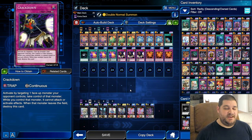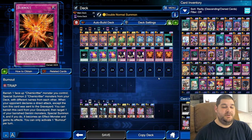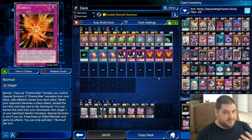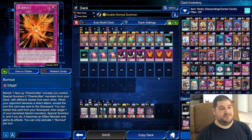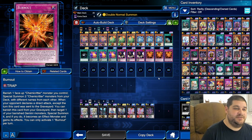We're playing three copies of Crackdown to keep us alive as long as possible. Finally, Burnout is a trap card: banish one face-up Chemicritter you control, then Special Summon two Chemicritter monsters from your deck with different names. When your opponent declares a direct attack, except the turn this card was sent to the graveyard, you can banish Burnout from your graveyard, target one of your banished Gemini Monsters, Special Summon it, and it becomes an effect monster with its effects. This lets you trade one monster for two level 8s, setting up an Xyz Summon regardless of your hand — and those 2,800 attack and defense point monsters can be difficult for opponents to get through.